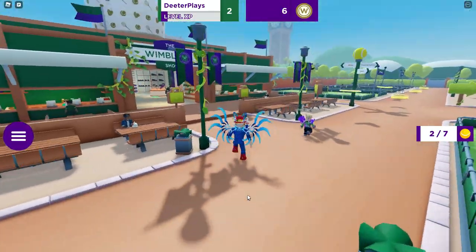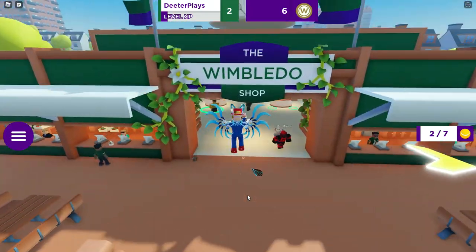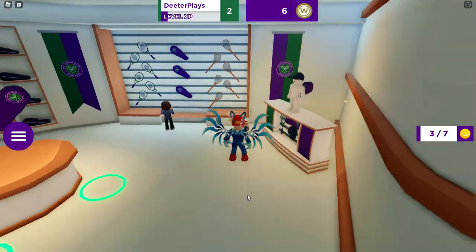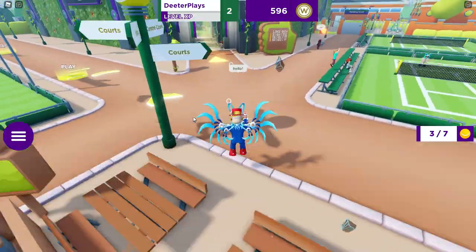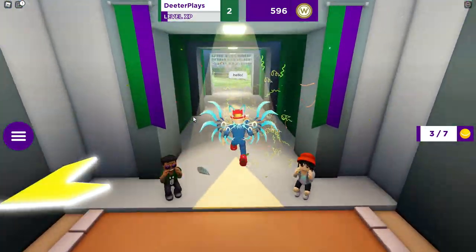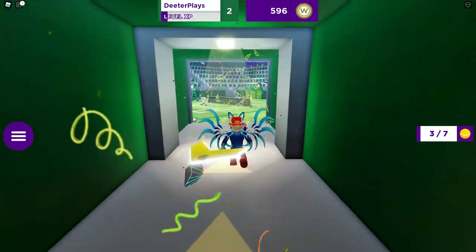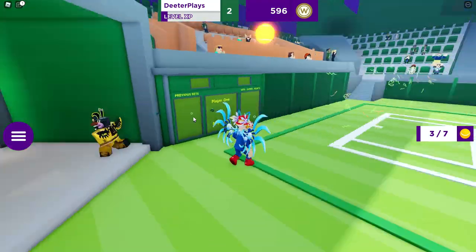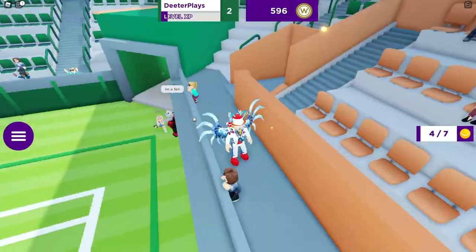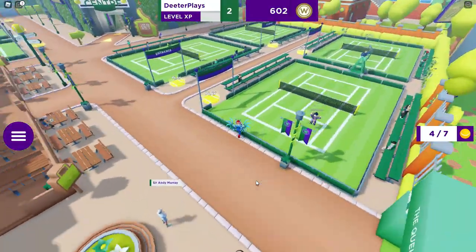The third one — if we go inside of the shop. Inside the shop you can spend Robux to get some things, and there's also some in-game currency you can earn. But come in here and inside the stadium, we've got ball number three right there. So we've got three of them so far.